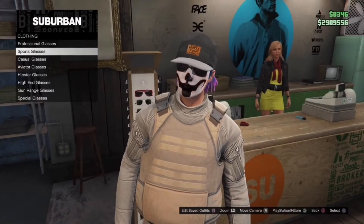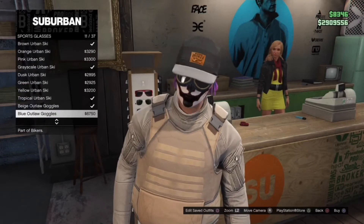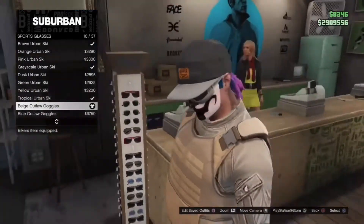Before you save it, make sure you also put the beige outlaw goggles on in the sport glasses section. Make sure you save it with no hat too.